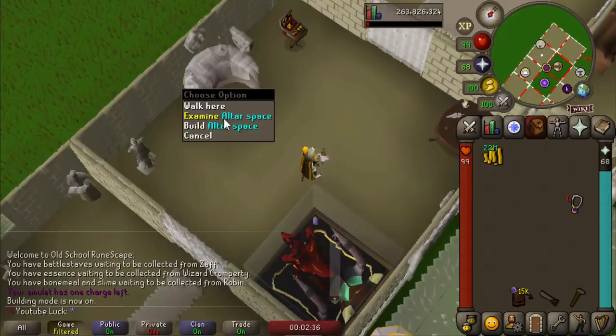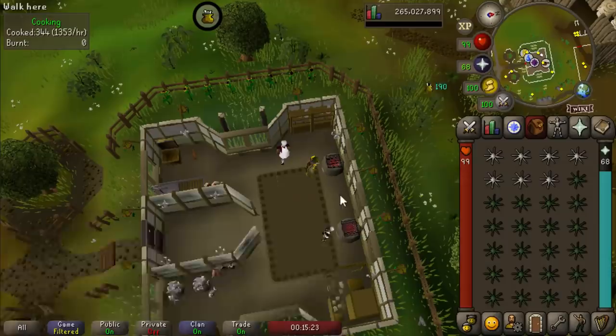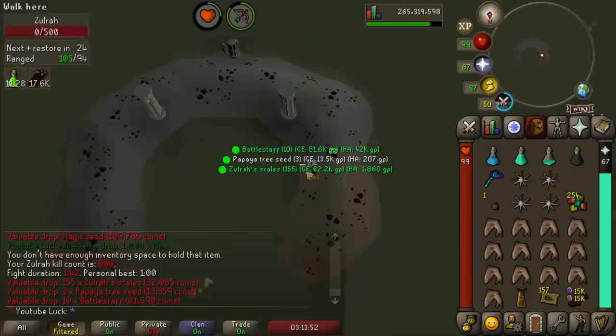You might be asking: am I going to build the altar space? I bought 10,000 astral runes because I was going to make the astral altar, but then I realized I don't ever go on the lunar spellbook. I'm just going to wait until I can make the big one with all three altars, or I'll make the ancient one since that's the only spellbook I switch to a lot. Also, just here cooking some karambwans — I've gotten my bank to 96 cooking, just three more levels to go until another 99. The rest of the XP will come from grape drops at Zulrah — making wines is insane XP per hour.